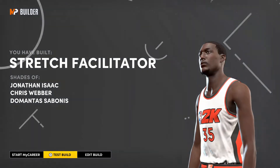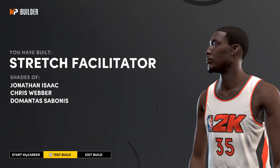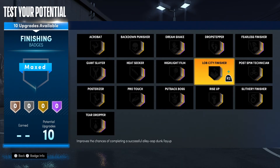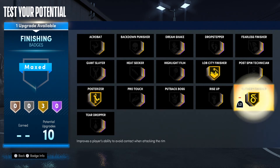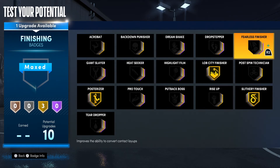I'm going to show you what I would do for badges and let me know if y'all have any badge recommendations in the comments. On these finishing badges, ain't nothing changed but the day of the week — you still got to throw on Lob City, Posterizer, and Slithery Finisher. And with your last one, I'd suggest Fearless Finisher — for those dunks that get changed into layups, you want that badge so you can still finish through contact.